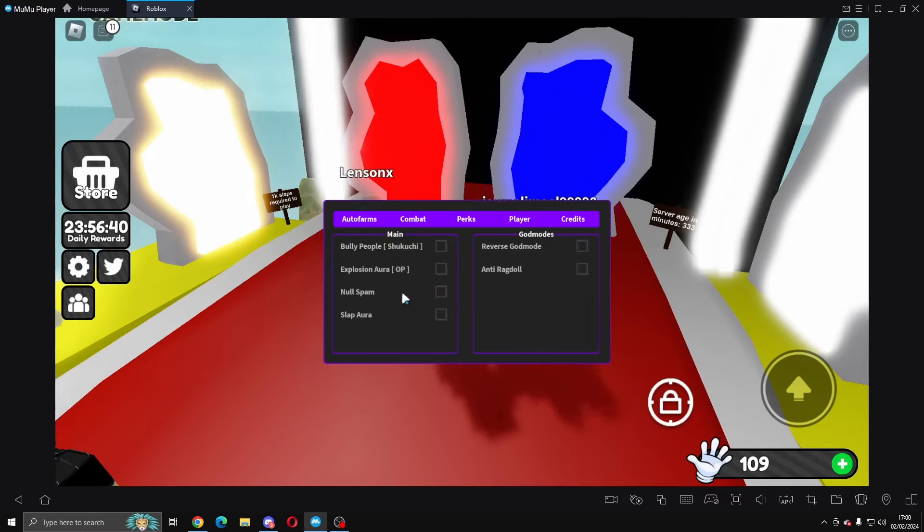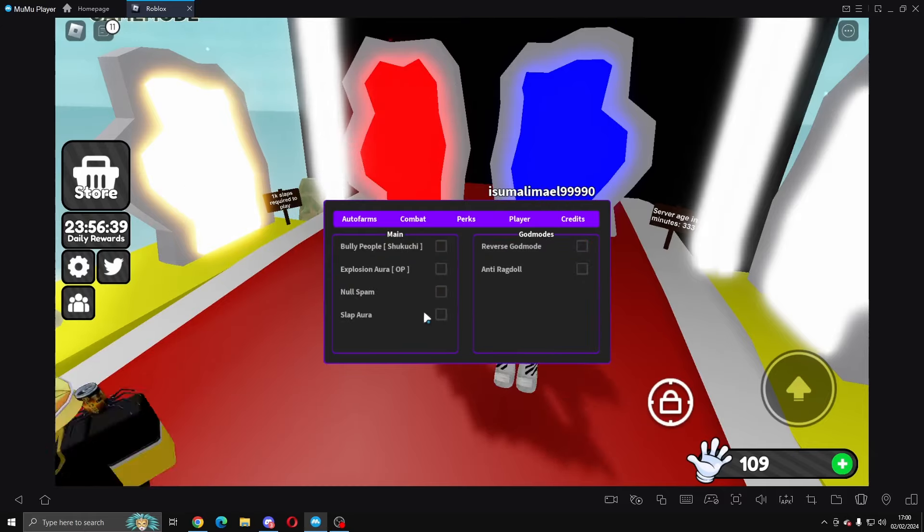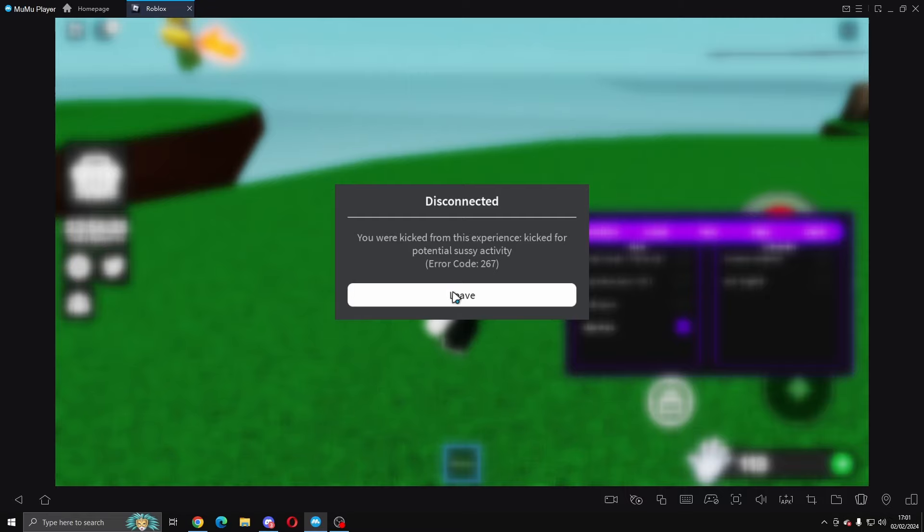We're going to come into combat and put on slap aura. If we come in here you can see slap aura is active — I'm not clicking, or you can't hear me clicking, but yeah — you can't get kicked with this, so just keep that in mind.